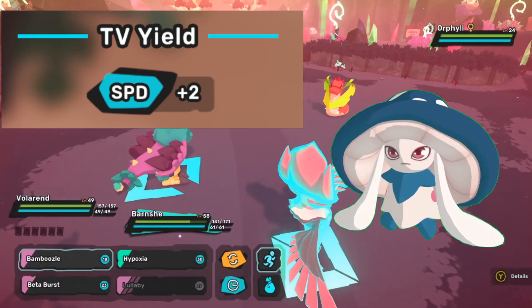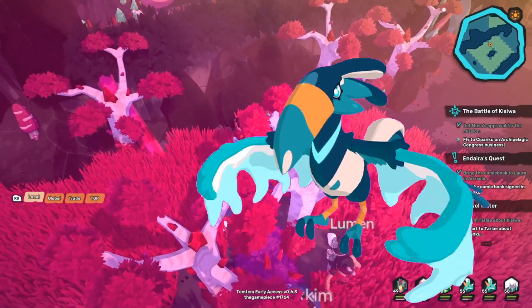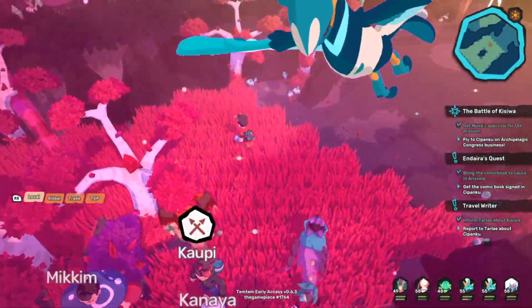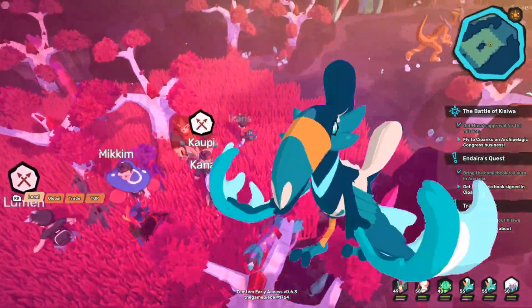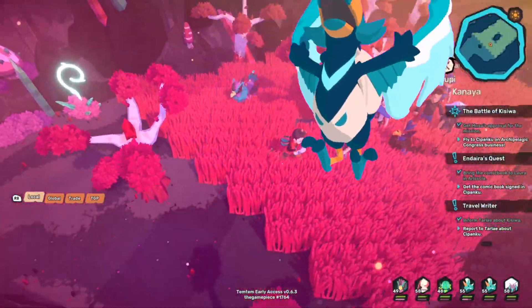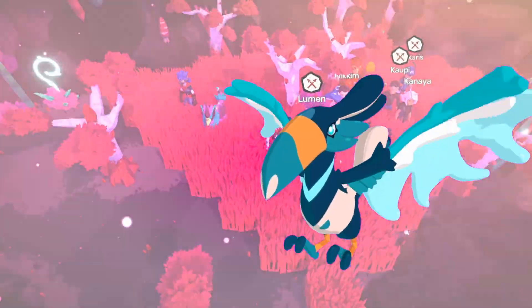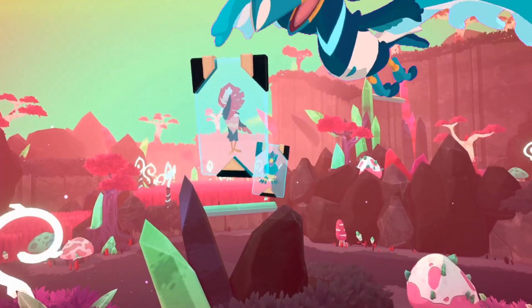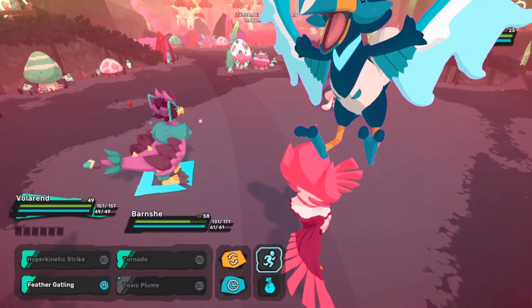The Temtem I think you should bring along to do this faster is Tukai. Tukai has a new trait called Spreader, which whenever it uses a special type attack, it'll turn it into a spread move rather than a single target move. So if you use Wind Burst on turn one, you're going to be able to KO both Orphil and Mushi right away and get those TVs. I also recommend bringing along a physical move such as Feather Gatling to deal with single Orphil or Mushi spawns so you don't mess up your TV values. Tukai is definitely the way to go — it makes it a lot faster.